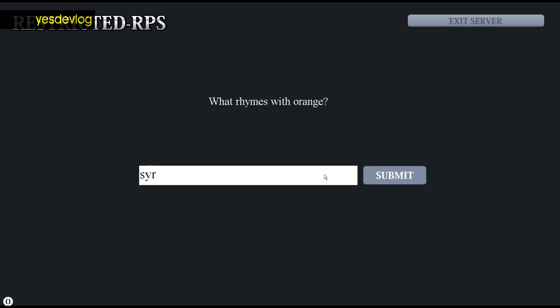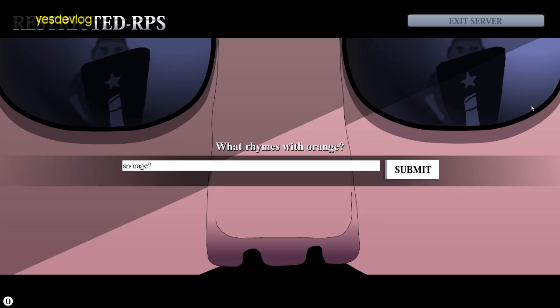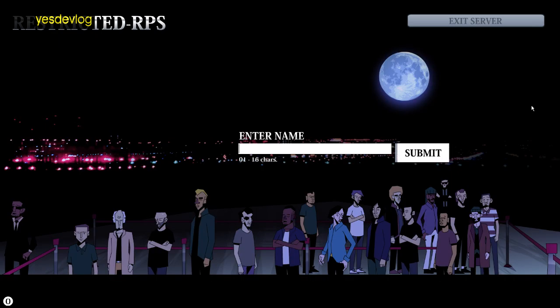The password input screen has been changed to look cooler — not that anyone would see it all that often. It's obviously for passwording, but it could also be used as a captcha. Specifically, the idea was if you wanted to make sure everyone joining the server knew English, you could ask a question to confirm that.